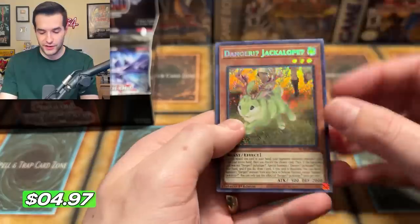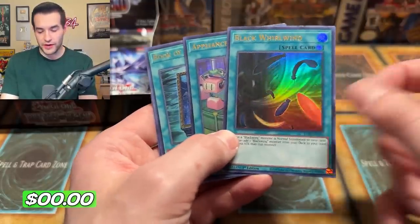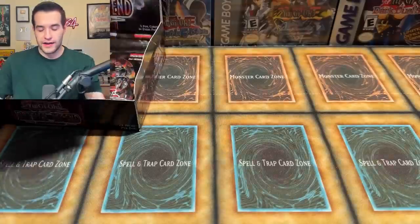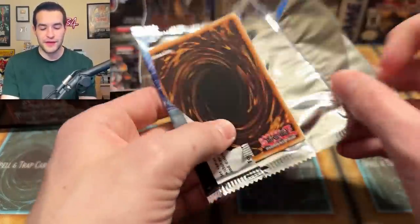Battles of Legend Armageddon — Danger Jackalope! I forgot not to do the old pack trick. Very nice. Black Whirlwind — another good print for Blackwings. Secure Gardener as well — I couldn't find one of those for a long time. Alright, that's the first time I've messed it up though — give me some credit guys. First time I've messed it up in like half the box; that's really not bad.